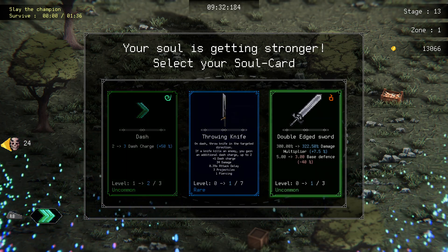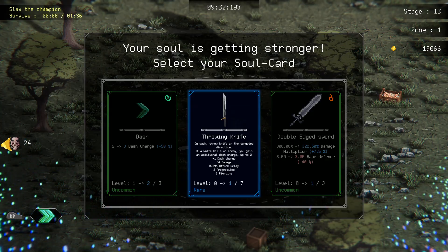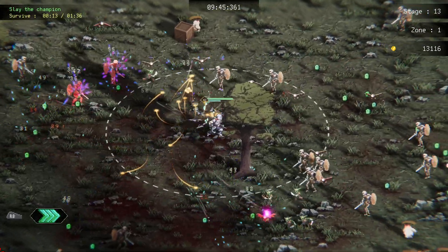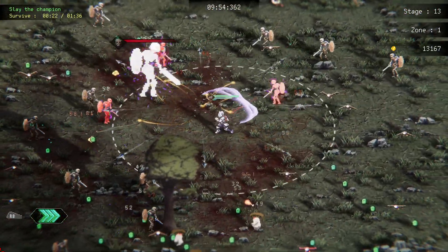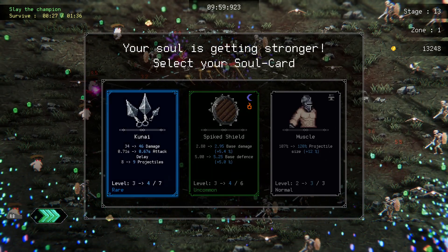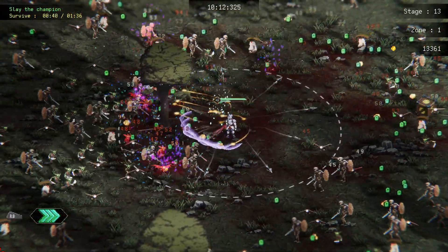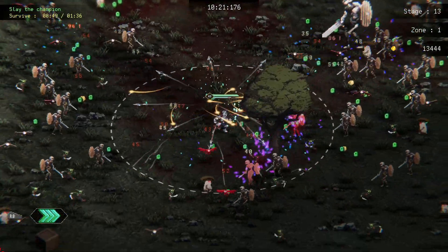And we have on-dash throwing knife — 7.5 percent more damage. Let's go for this on-dash throwing knife. I'm really seeing the knife — there's the champion who is dead. I'm interested to see how far we could survive in survival mode now. Let's go kunai — nine projectiles, literally just incredible. Just melt him.